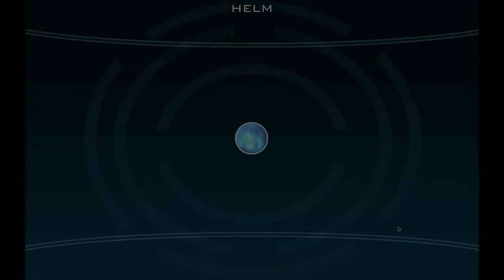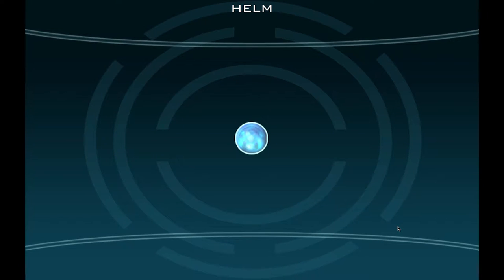Hello and welcome aboard the USS Voyager. Today you're going to be serving as the right-wing officer. As a right-wing officer, it is your duty to navigate the ship and deal with most internal operations.